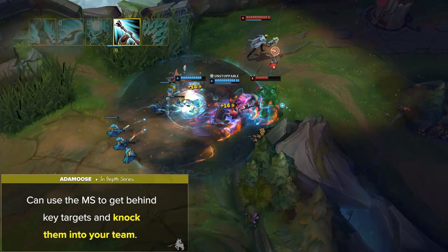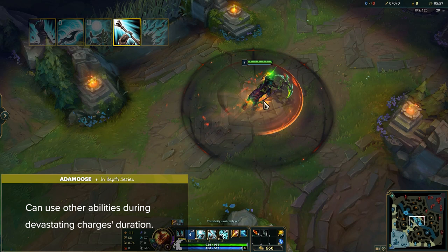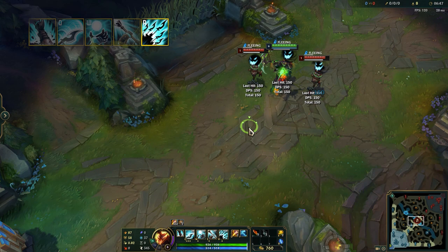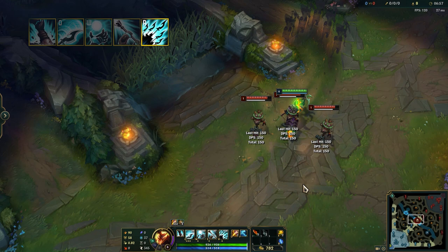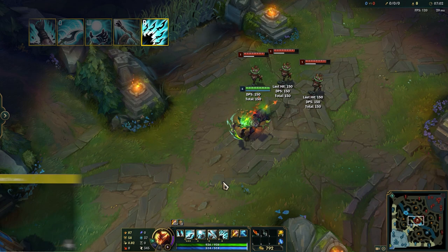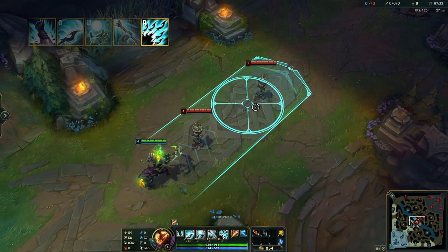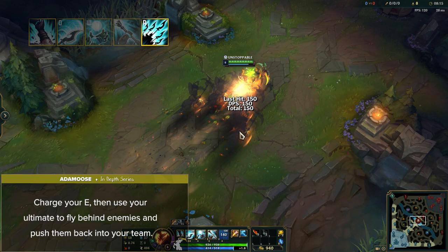It's important to remember that you can use all of your other abilities during your E charge's duration as well. Hecarim's ultimate is called Onslaught of Shadows. Hecarim summons 5 spectral riders in an arrow formation and dashes with displacement immunity to the target direction, dealing magic damage and revealing all enemies in his path for 2.5 seconds. Where he stops, enemies in a radius around Hecarim flee from him and are slowed up to 99% during the duration. The wave of spectral riders always travels the full length regardless of where Hecarim stops. A cool trick is to charge your E, then use your ultimate to fly behind enemies and push them back into your team — your E's charge duration is paused during Onslaught of Shadows.